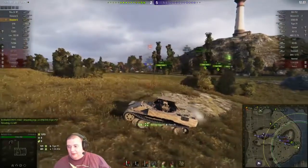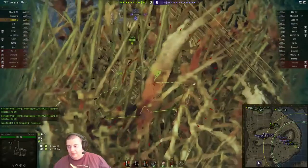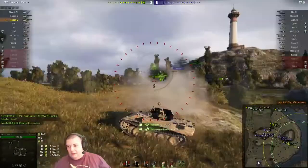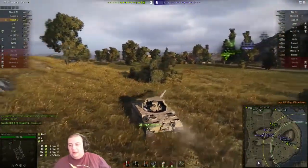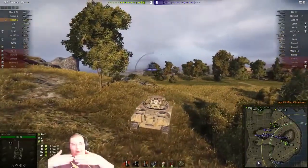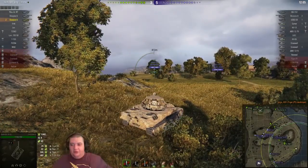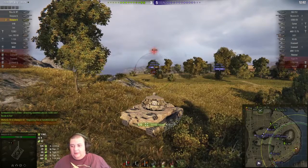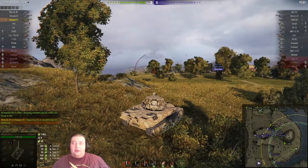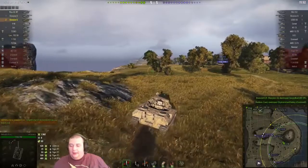He zooms in on his Tiger P and puts a shot straight through this poor guy. Poor Tiger P, he has no chance against this gun, especially when it's aiming for weak spots like that. He fires into the cheek of the Tiger. The Tiger's got great frontal armor, but then it's got these 45-degree angle cheeks — if you fire into that, you will have a much easier time going through a Tiger P's armor.